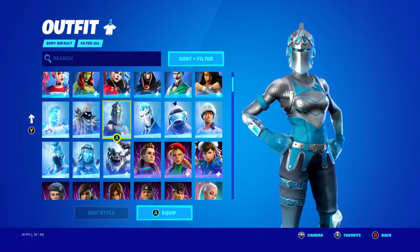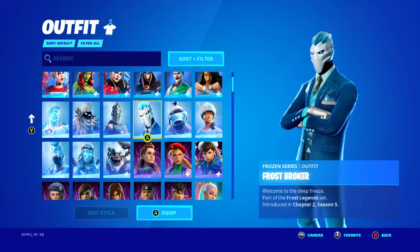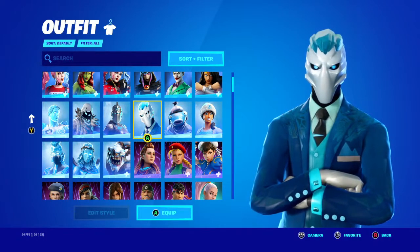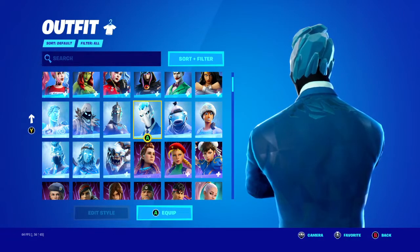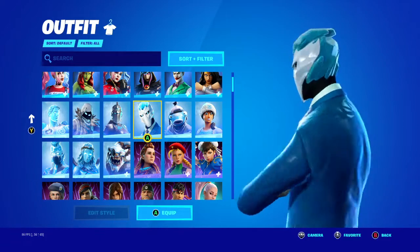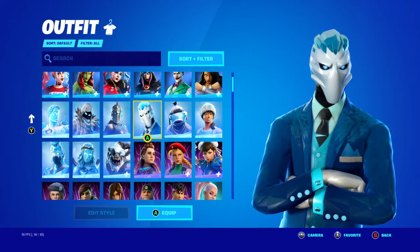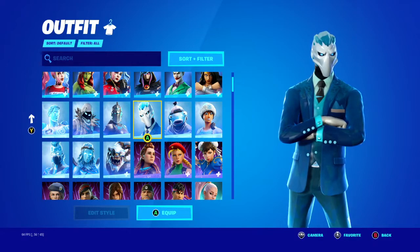Now I probably just need to get into Creative and practice — some Zone Wars or something. Frost Broker is basically another Wild Card skin but modified. I do love this skin, but the back of his head I don't like. They could have kept it black or made it white like his mask. I get it's a frozen legends style, but that part of the mask didn't need to look like that in my opinion.